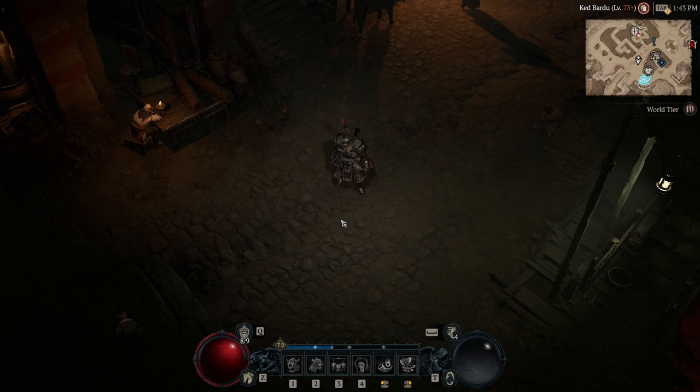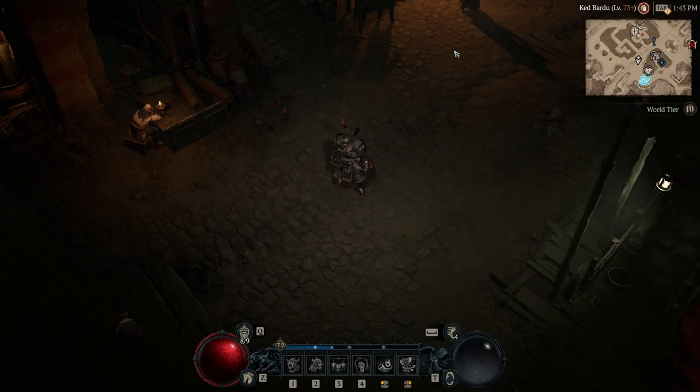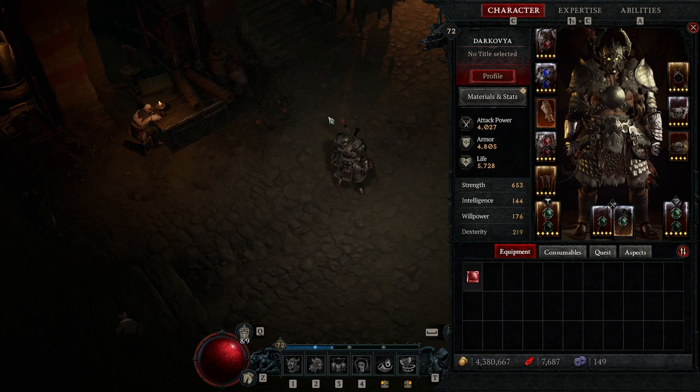I'm here to showcase it. I'm in World Tier 4, I'm gonna run a Tier 25 dungeon for you guys and kind of show you my clear — how the upkeep is. I'm not endgame, but I think there's a lot of level 40 and 50 Barbs wondering how Whirlwind feels post-nerf.